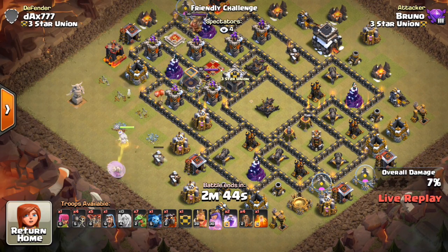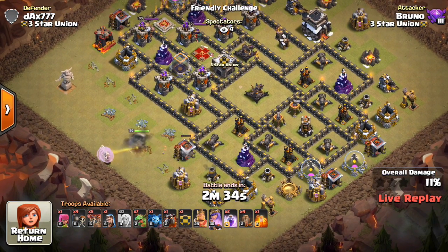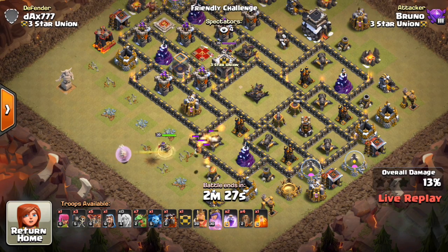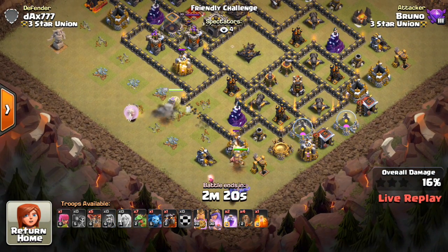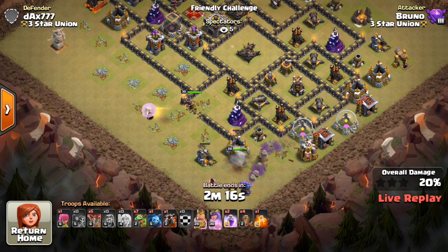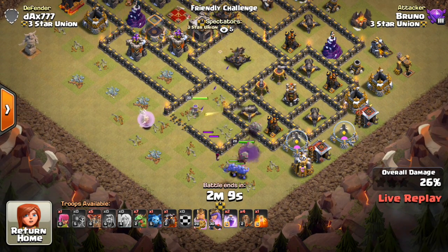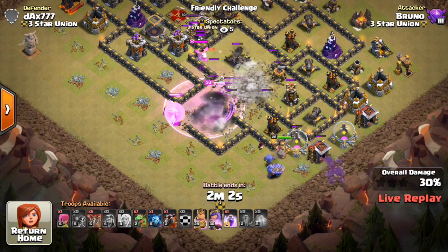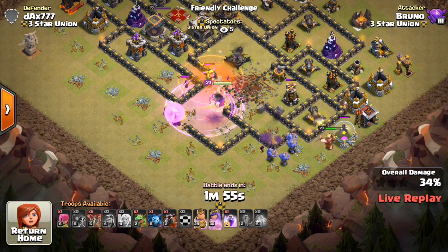This is the attack that got the 3-star, guys. Bruno — the only attacker to get the 3-star. A lot of people were really close, there were a lot of 95%, but he was the only one to finish this base off. He drops in the Wall Breakers — pretty similar plan to his first attack. He's dropping down the Queen while breaking her in. I think he has 5 healers this time, which is a change — he only had 4 healers on that first attack. He drops the King and the Bowlers. They're gonna do their job taking out those 2 air defenses that the Queen can't reach.